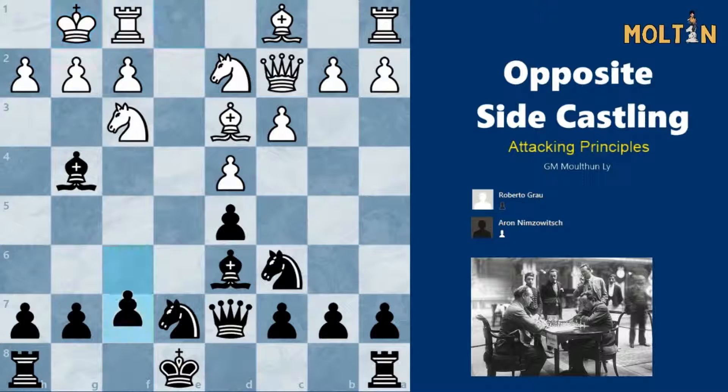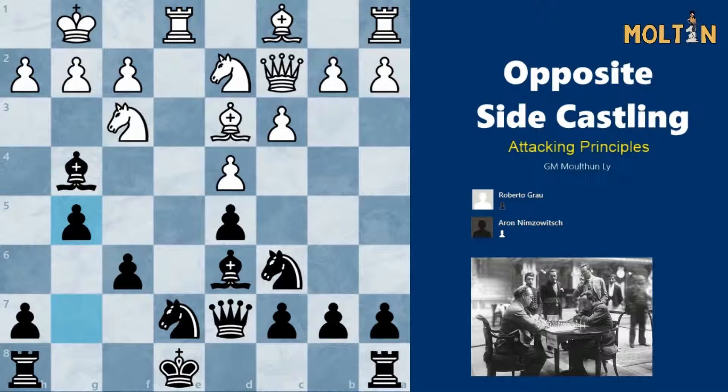Black chooses to play the move f6 which makes his intention of castling queenside pretty clear. If he wanted to castle kingside then he might have preferred a move such as h6 instead. So after f6, white played the move Re1. There are other moves as well in this position, but Re1 is an okay move. Here black plays the move g5, already starting to push the pawns on the kingside and get his attack rolling.